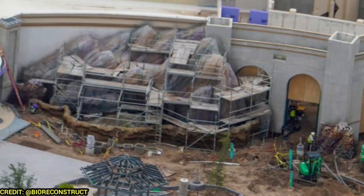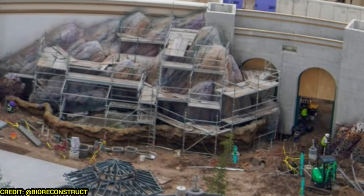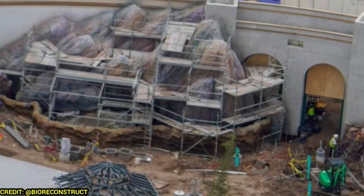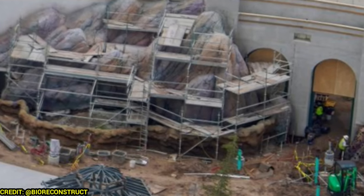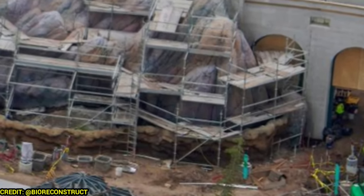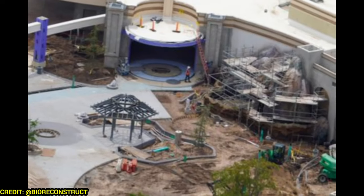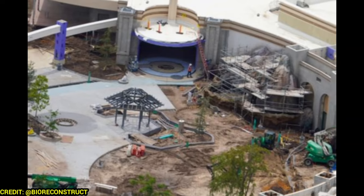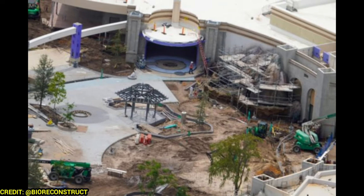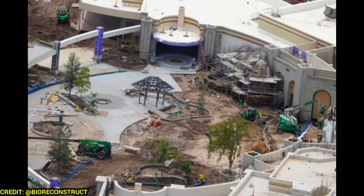Starting at the entrance to the park, lots of rock work is wrapping up and looking nice and weathered — looking fantastic. You can see some kiosks still under construction, and the pavement is installed for the most part as well. Here's a wider shot of that entrance. This is going to be the ticketing and security area, with your gift shops, first aid, and all your guest services basically over here.